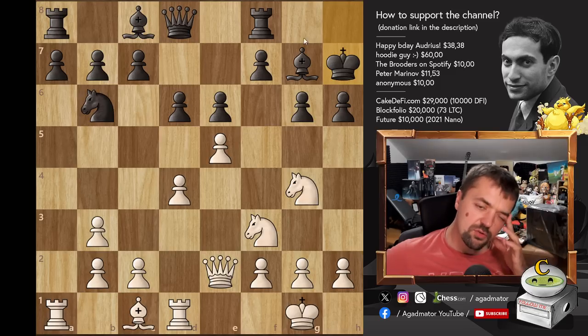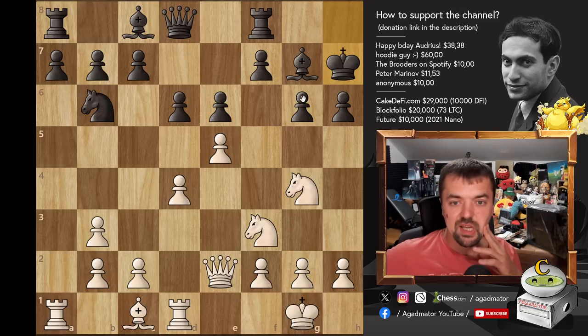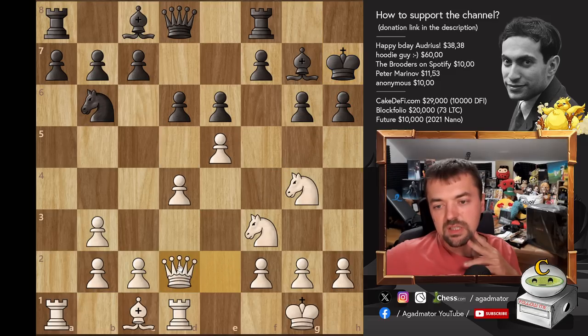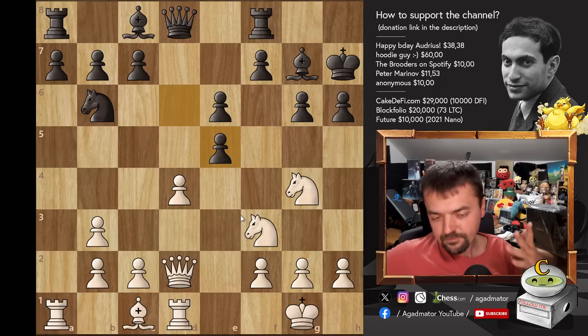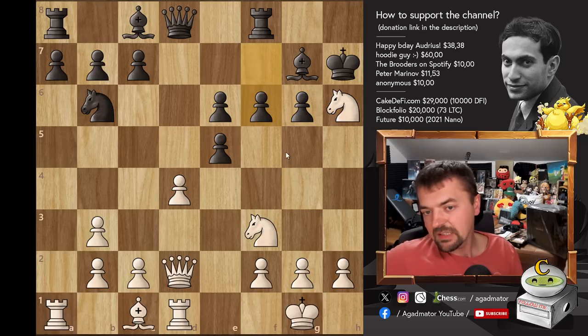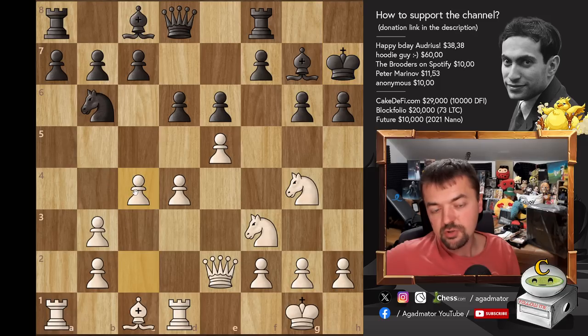Here I thought about trying to exploit this — I'm already attacking H6 twice and I wanted to attack it a third time. If I play Queen E3, he's just going to attack it with Knight to D5. So I thought about Queen to D2, but I couldn't figure out how to continue after D captures on E5. Queen to D2 is actually the best move recommended by the engine. But after Knight captures on H6, he can play F6, and it doesn't look incredible. That's why I didn't play it. I just improved my position with Pawn to C4.